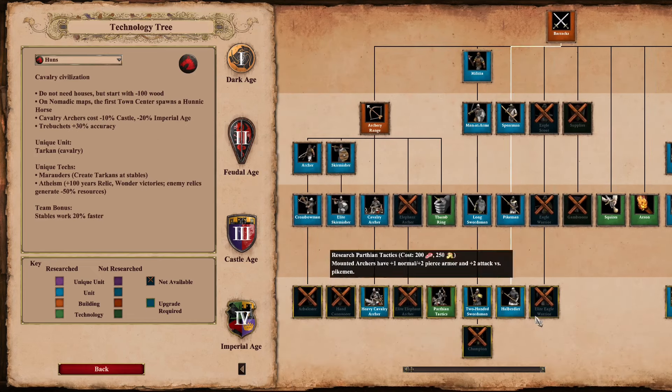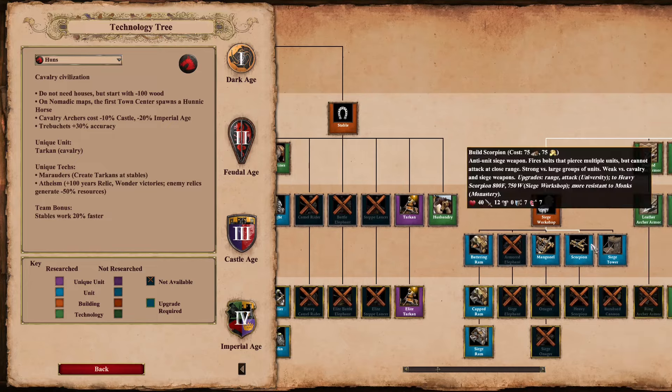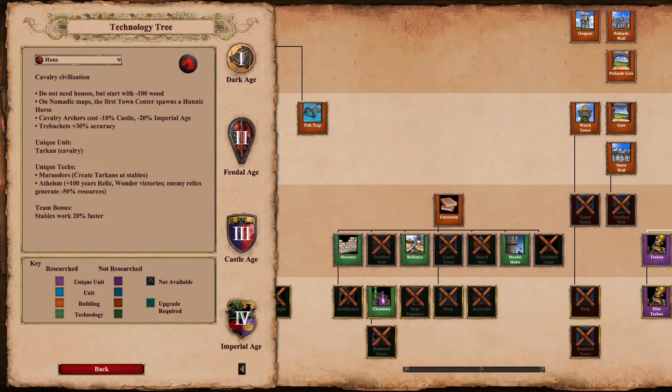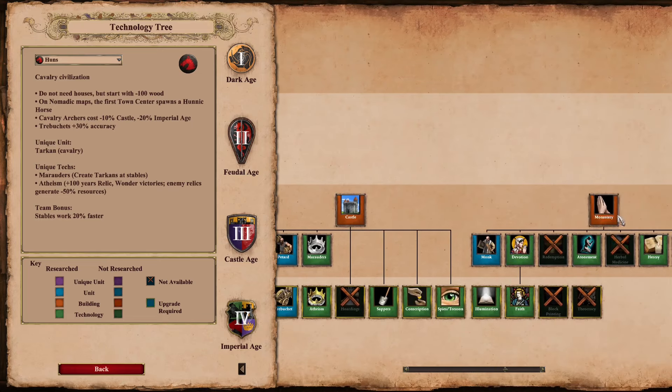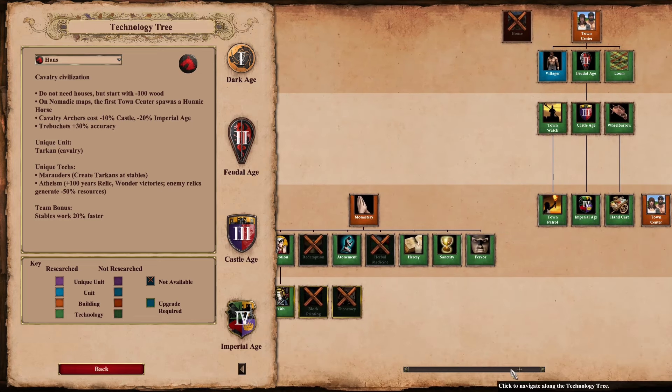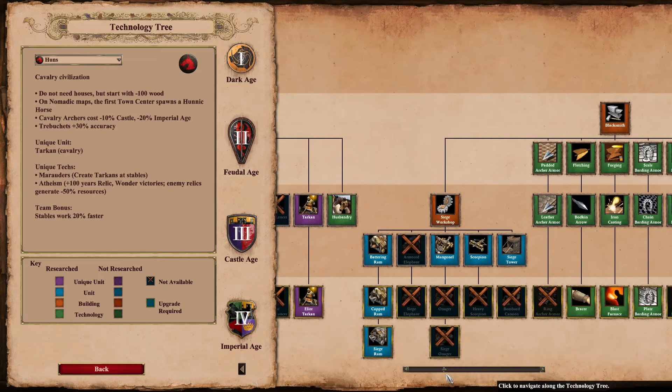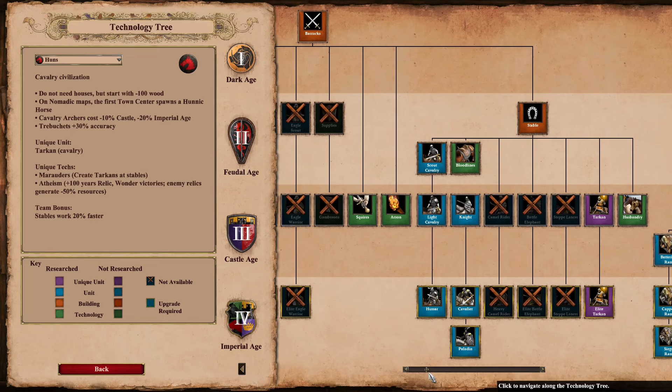Huns — this is pretty obvious. They are the civ that has the least complete tech tree of any civ in the game. They have more Xs in their tech tree than any other civ. Huns famously have a very lean tech tree — you have the units you need to win most of the time — but in terms of raw stuff missing, they win. They have the most.